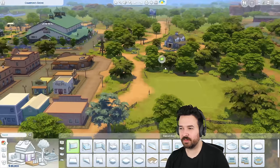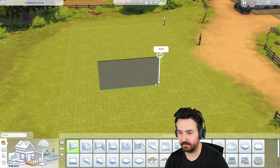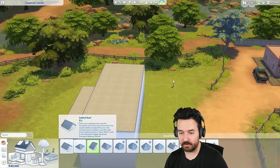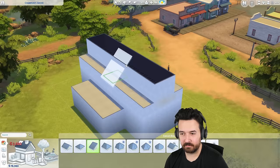We're going to build near the town. I think I'll do a barn kind of thing and make it glamorous because we've got Vintage Glamour. I don't want it too big since I'm building for one sim, but not too small either. I'm thinking these two shapes going up — maybe a full second level, which gives us way more space.